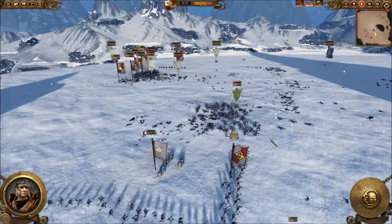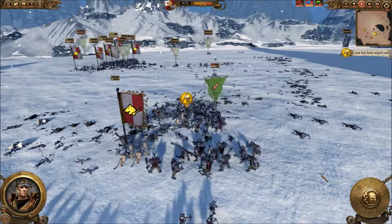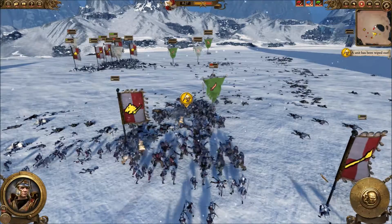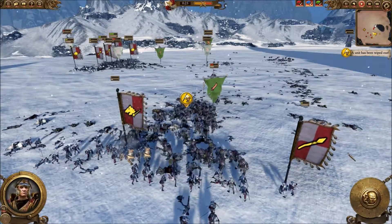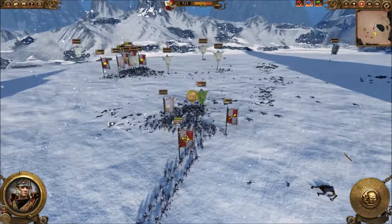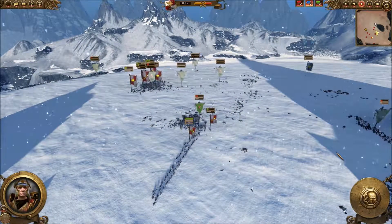Most of his units are wavering — the battle looks over for me right now. Good game by my opponent though. He had a couple of good moves: bringing lots of Greenskin infantry first, and secondly having his cavalry on the right side flank.